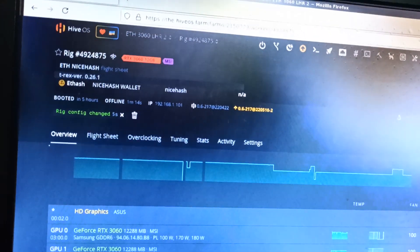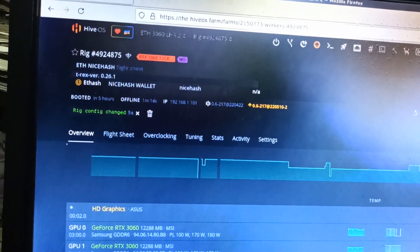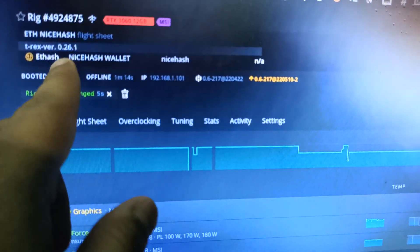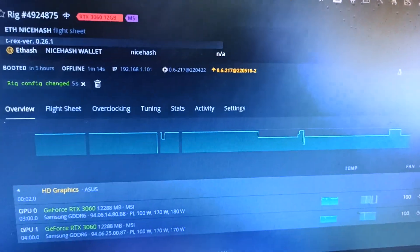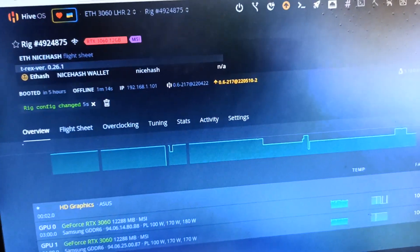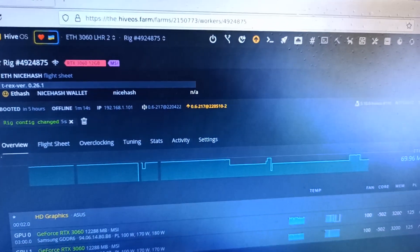Hey miners, hope you all are going well. There is an update: T-Rex Miner releases a new version, 0.26.1, in HiveOS. I'm going to test it on my 3060 LHR cards to see how much it can unlock on this new version 0.26.1 — this is on Linux, or HiveOS.